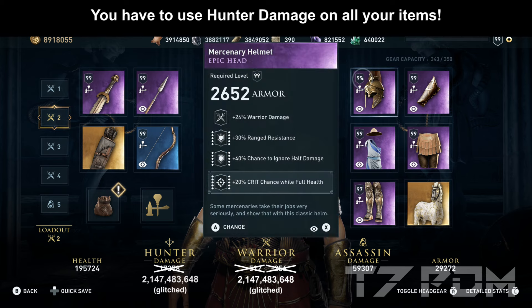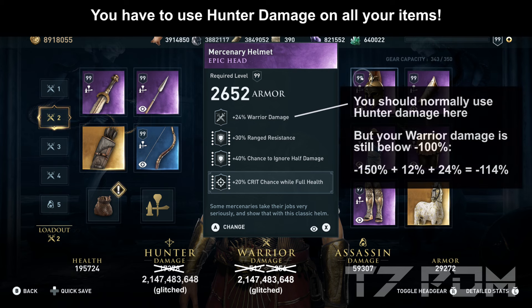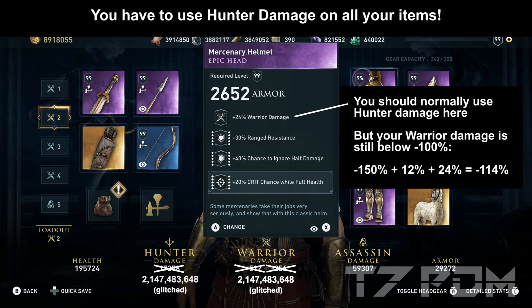On the helmet, you should go for hunter damage, range resistance, chance to ignore half damage, and then engrave 20% crit chance while full health. I only had a helmet with warrior damage with these stats — that's okay because you can afford to have one item with warrior damage instead of hunter damage, but you should not have more than that or your damage won't be negative anymore.